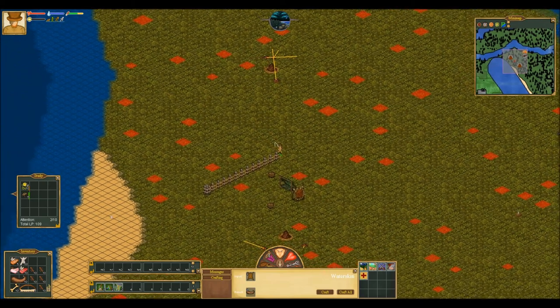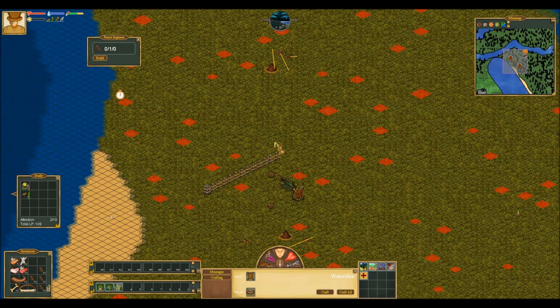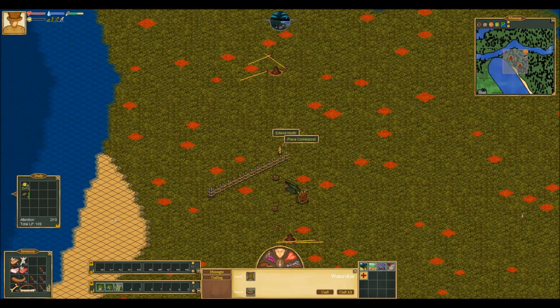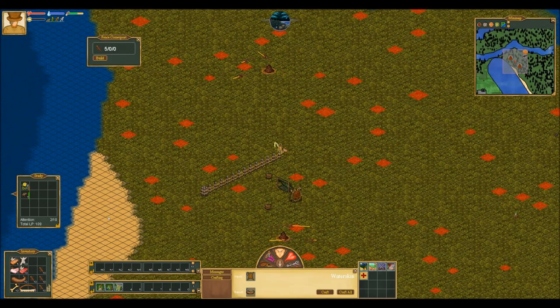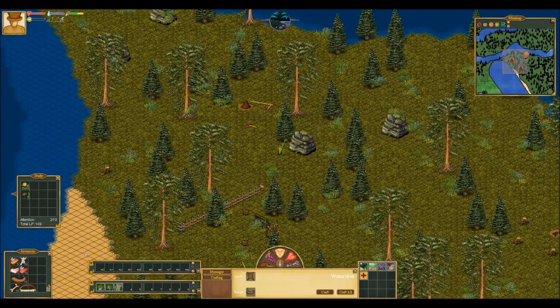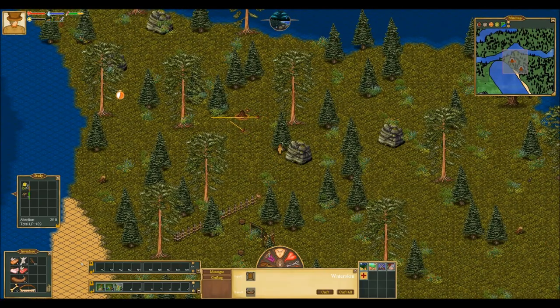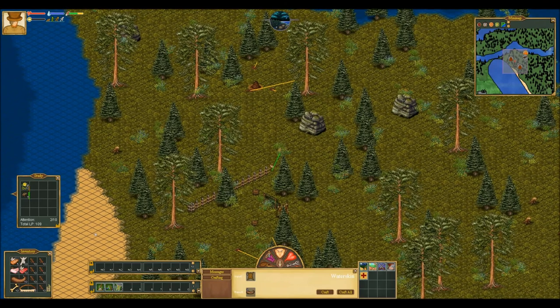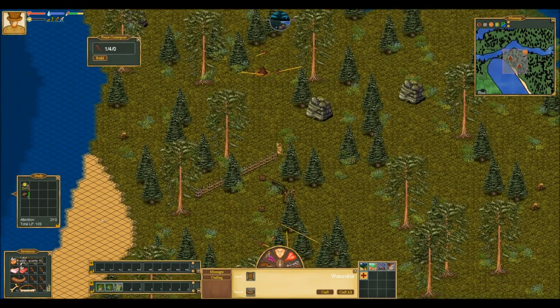We should extend one more north and place a corner post. As you can see, this corner post only costs 5 branches, which is pretty good. It's always the first corner post that costs a little bit extra.